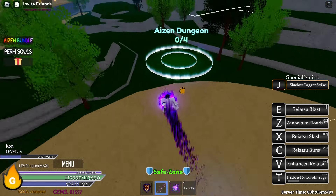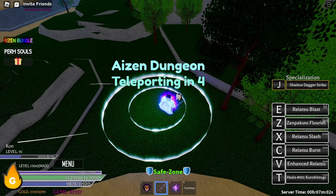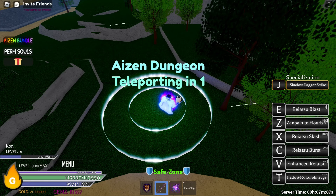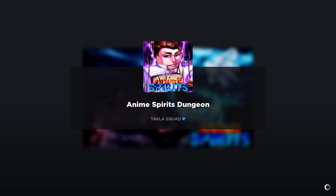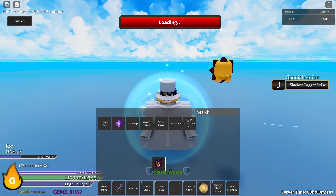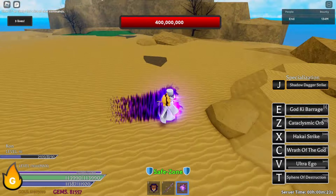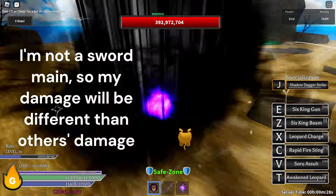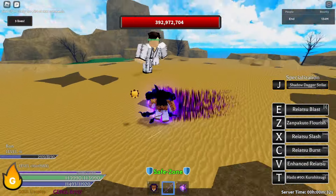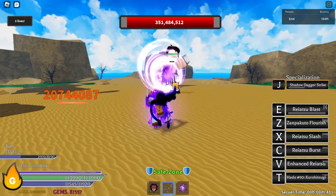Let's actually test this in a dungeon. Since it is the Aizen update, let's try these skills on Aizen. I don't have much sword-specific gear, but I'm just trying to see how many hits each skill does on Aizen — not checking damage, just hit count. Let's enable Awakened Leopard for more damage. Reiatsu Blast test — single hit, and it does about 20 million for me. Single hit confirmed.